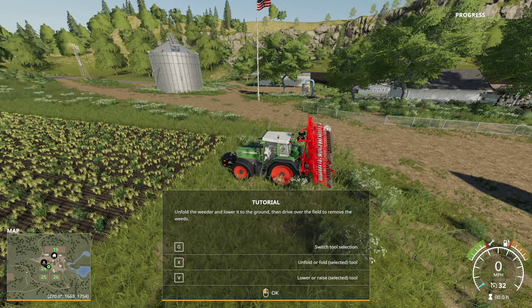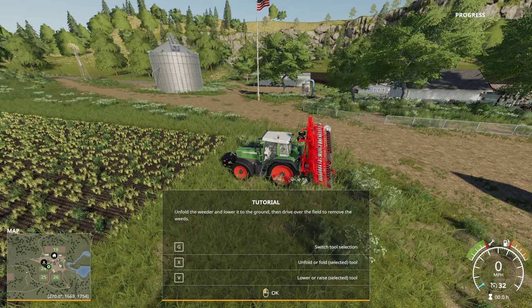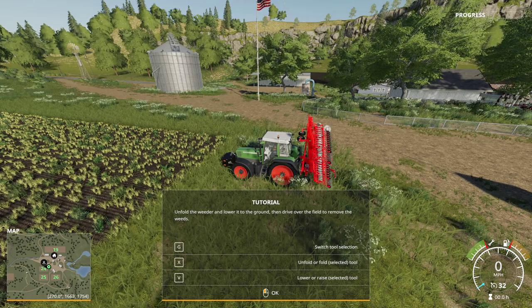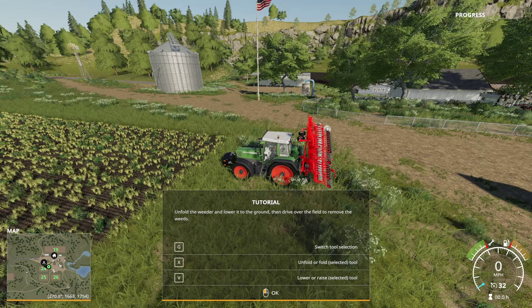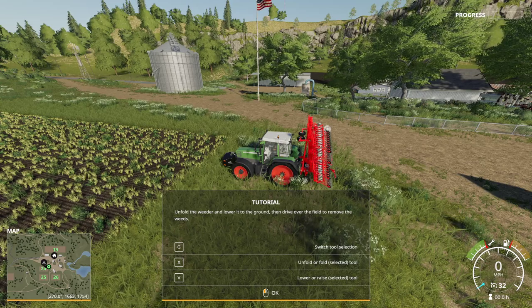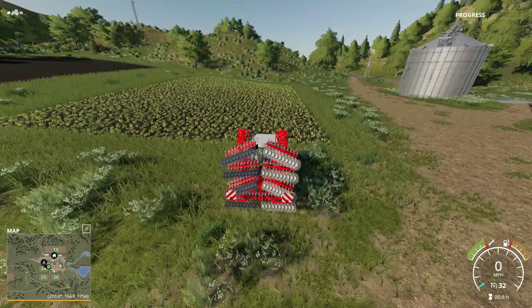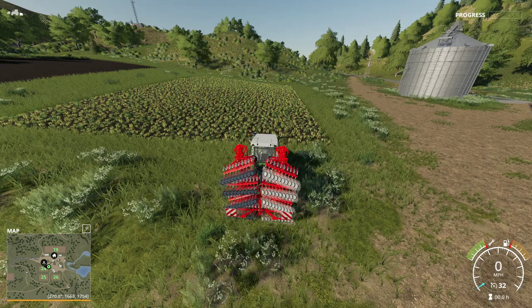I do have a wheel but for the purposes of this tutorial I'm using the keyboard since not everybody has a wheel. If you'd like me to do a tutorial series using the wheel, I will also be doing gameplay with both the wheel and keyboard. So again: G to switch tool selection, X to unfold or fold the tool, V to lower or raise the tool. We need to switch the tool with G, lower it with V, then unfold it with X.